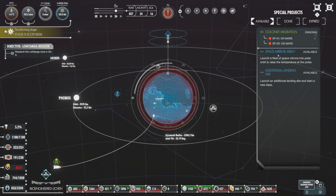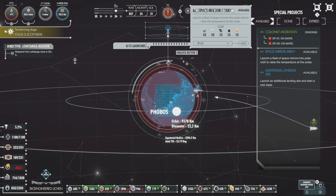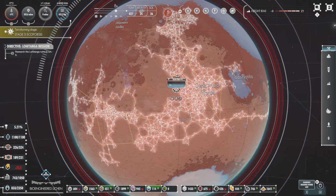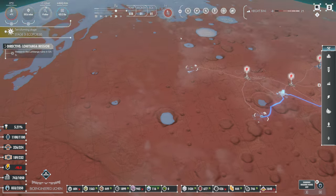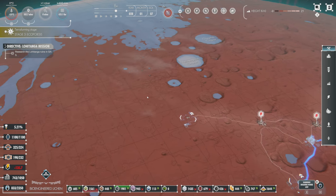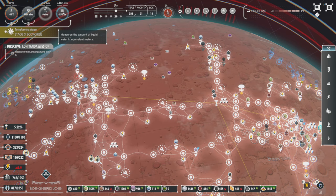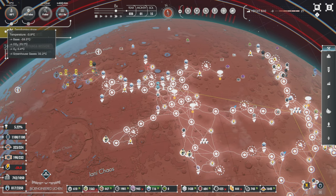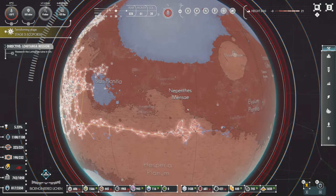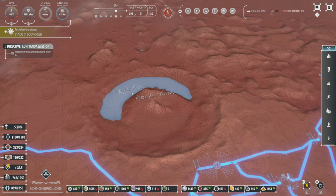We can also just do the space mirror array if we wanted to. You guys want to see what this is like? Let's just embrace it - let's just bring the water in. I could have this entire area flooded in a single video - we could just cram as much stuff as we can to make the place warmer. I could turn on my nine GHG factories right now and just boost this up even more. It's beautiful, but I want the research sites. Let me know in the comments what you want me to do - we don't get Curiosity anymore.